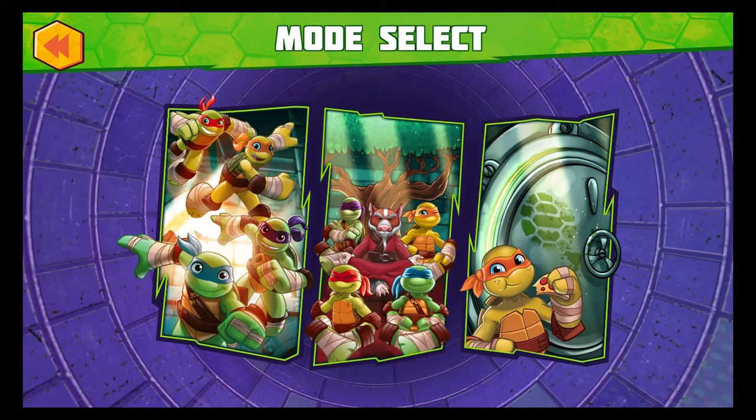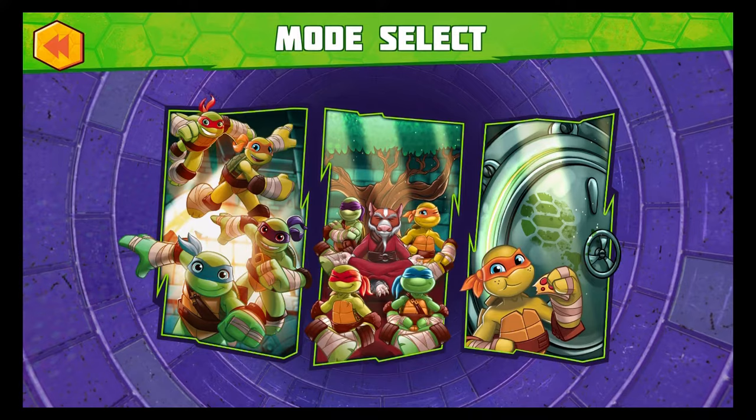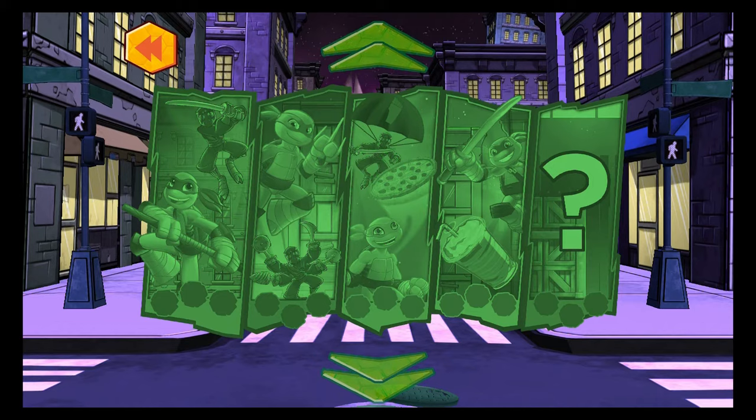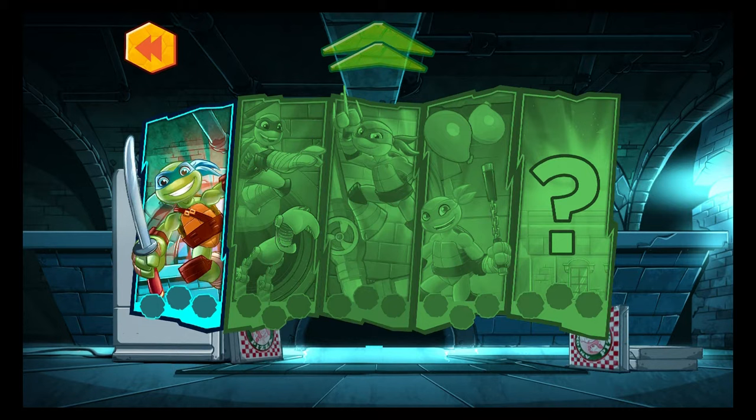All right ninjas, let's get started. From here we can go on an adventure, practice ninja skills, or check out the awesome stuff we can earn. Time to get our adventure on. This is where you pick which missions to play on your adventure. Tap the arrows to change locations. Try and get a three shell rating on each mission. Tap the shells to learn how to earn them. Tap the first mission to start your adventure.